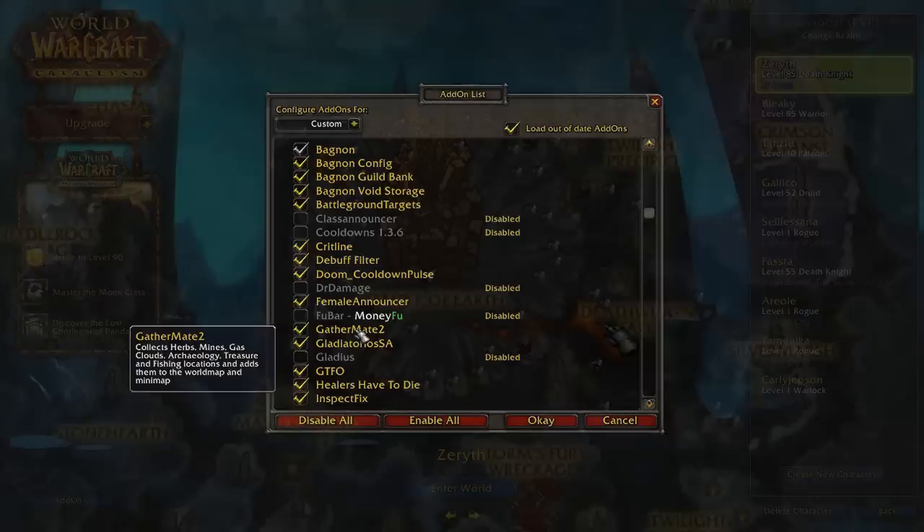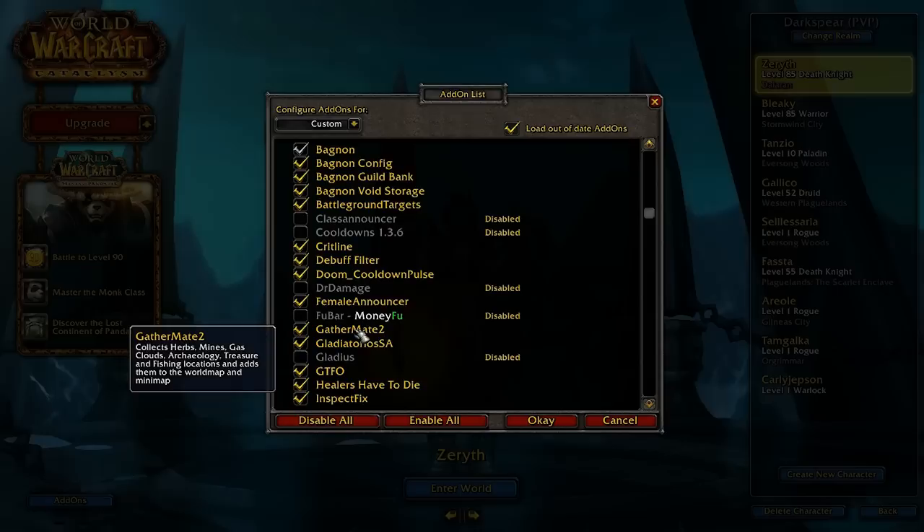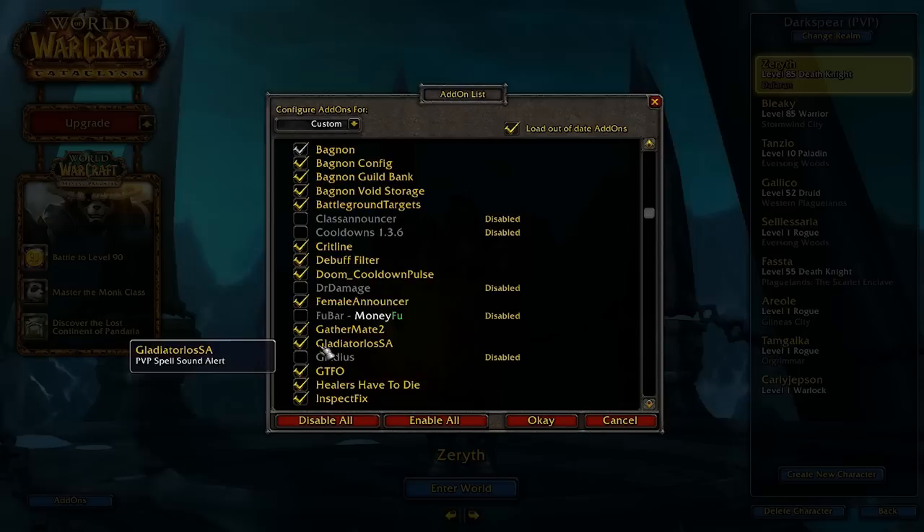This one is GatherMate 2. It'll collect herb, mine, gas clouds, archaeology — all those locations — and add them to your mini-map and your world map, which is cool if you're trying to find a route for mining or something. I liked that one when I was leveling my mining to 525.